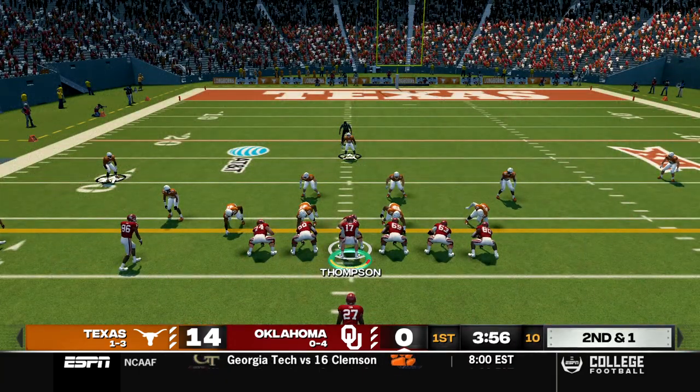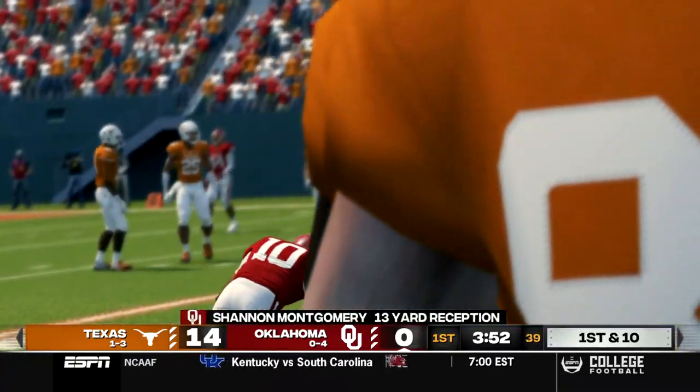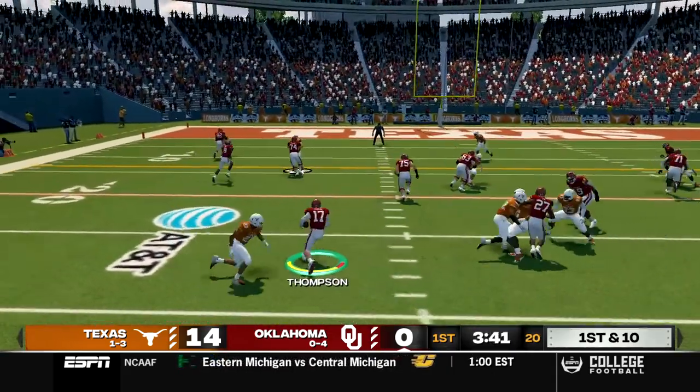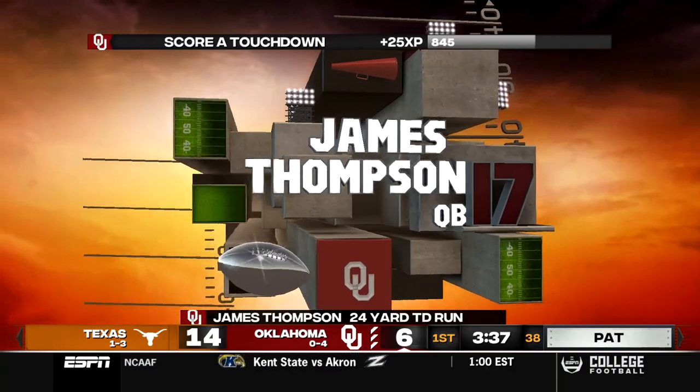Second and one, Thompson under center. We take the snap and throw that comeback out to Shannon Montgomery, brought down after a 13 yard gain and the first down. First and 10, time for a read option and Thompson will get to keep it himself. Thompson has some okay blocking, gets to the outside, he may be gone. Touchdown Oklahoma from 24 yards out.